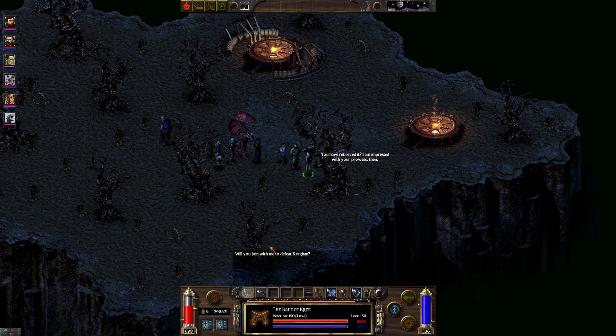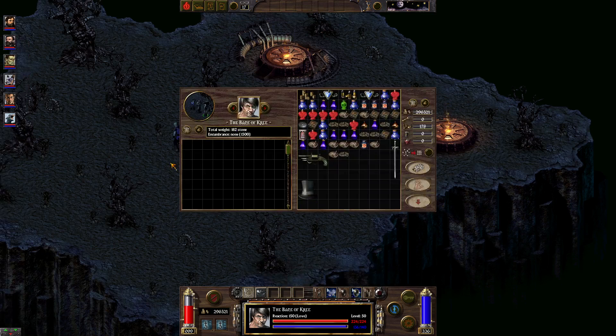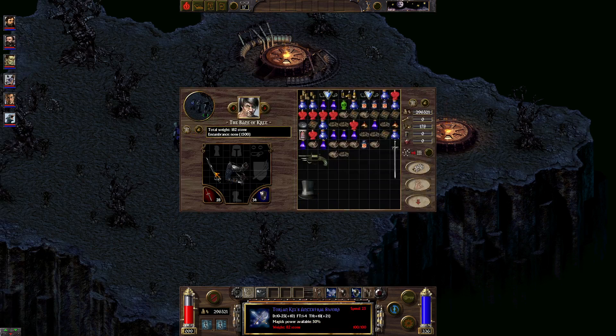You have retrieved it — I am impressed with your prowess then. Will you join me to defeat Kurgan? Give me the weapon and I will join with you. What if I bring you back to Arcanum instead? Come, let us crush our enemies in battle. Now I want you to show me your inventory so I can steal your stuff, because technically your sword is supposed to be the best one in the game.